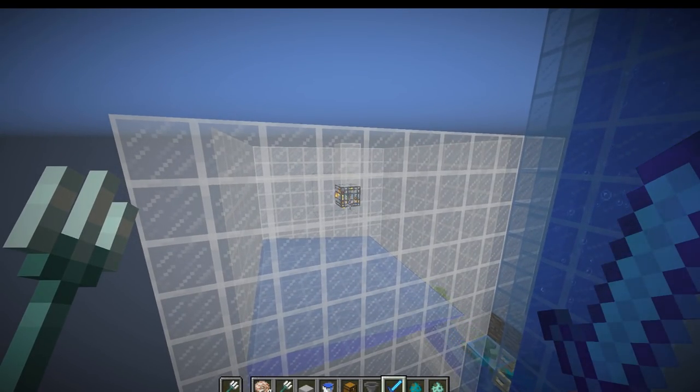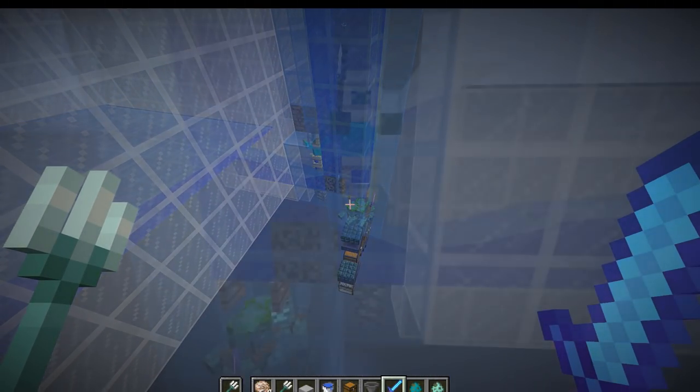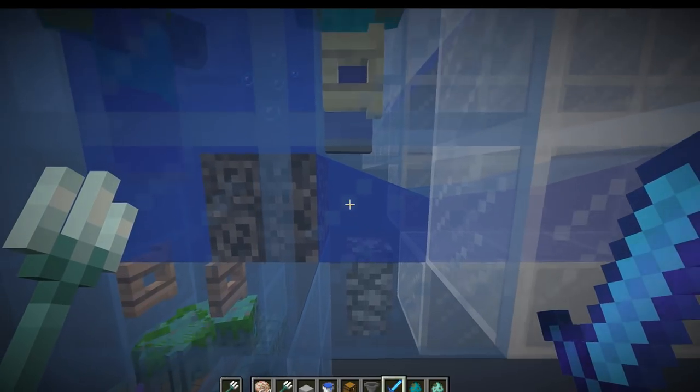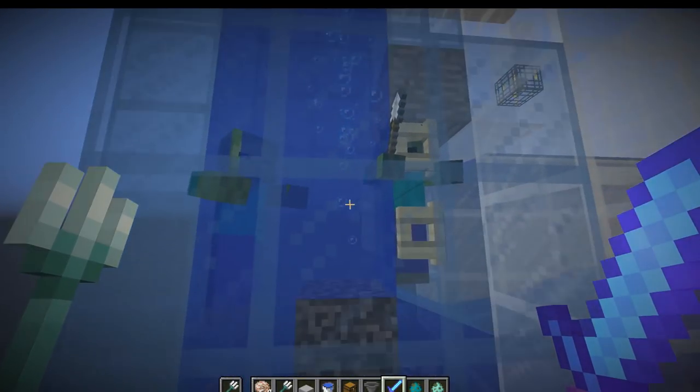A mob spawner will produce around 500 mobs per hour, which will give you approximately 20 tridents per hour with this farm. One thing to note is that here we used a cobble wall to lift up the mobs a little bit higher so they can transition from here over onto the bubble columns.